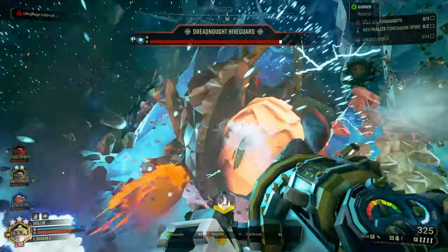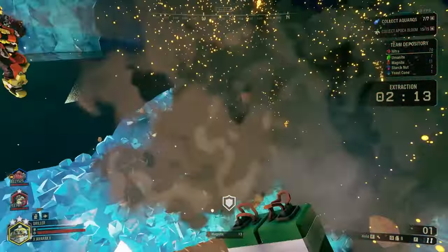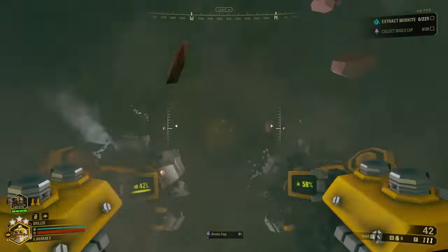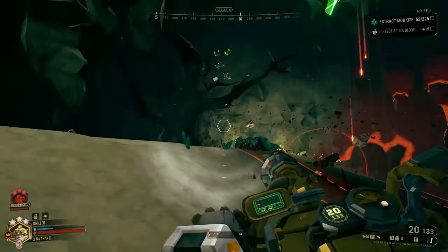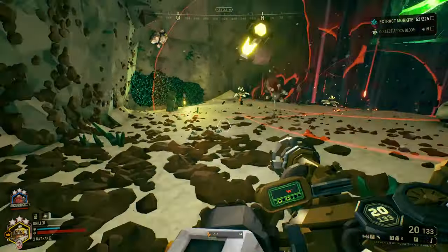Unless it's a Hive Guard, in which case you're out of luck. One cool thing the Satchel Charges let you do is create makeshift bunkers for your team to hold out in during heavy swarms. Just find a wall, drill into it as far as you can, throw a Satchel Charge at the end of the wall, and BAM! Instant Defense Hull. Practice using your Satchel Charge both as a tool for terraforming, offense, and defense, and you will aid your team in countless ways.